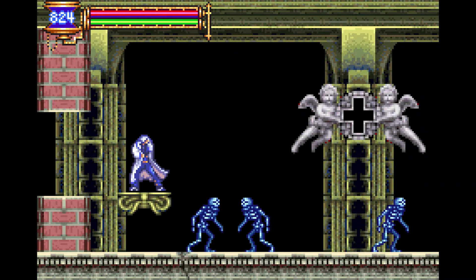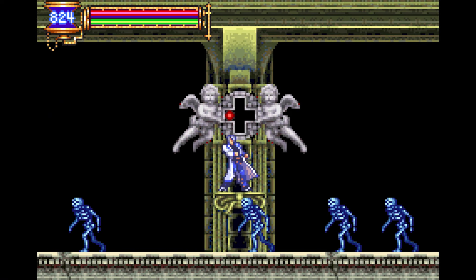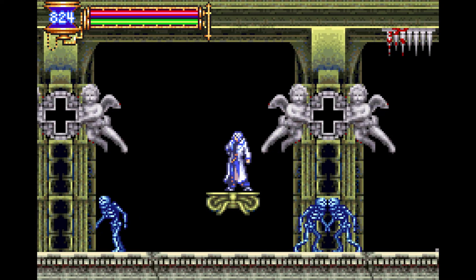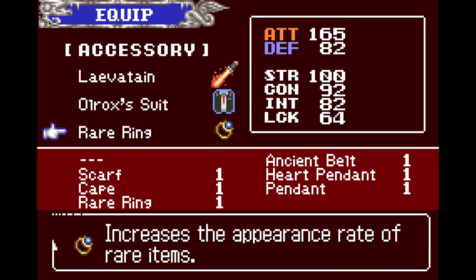Third, you'll need to complete the puzzle to the right of the boss room with the bean skeletons. All you need to do in this room is press the direction on the d-pad that matches the one shown on the wall, without falling off the platform. Here you'll find the Rare Ring, which increases the drop rate of rare items as well as giving a plus 5 luck boost.